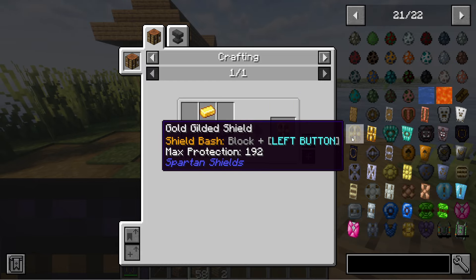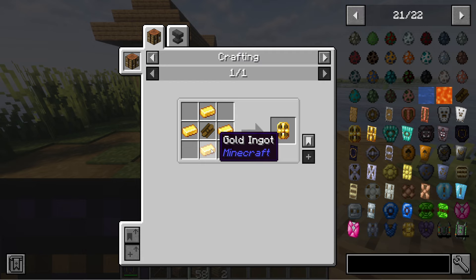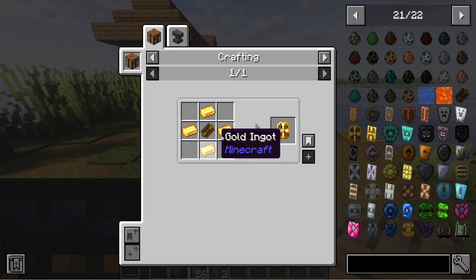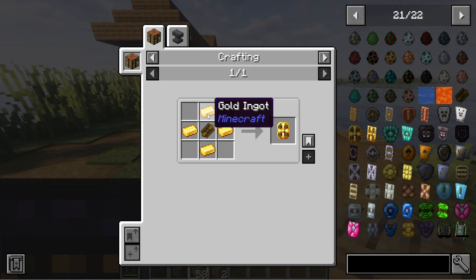Then we're going to go to gold. I don't really like gold that much, but if you want to use gold it does look nice — honestly, if you're doing cinematics or pictures it looks really nice, but the power of it is not that good — you'll see that coming up soon. Gold ingots are used like this, and then you have the gold tower shield like this. Then diamonds right there, giving you the diamond reinforced shield, and you have the diamond tower shield.